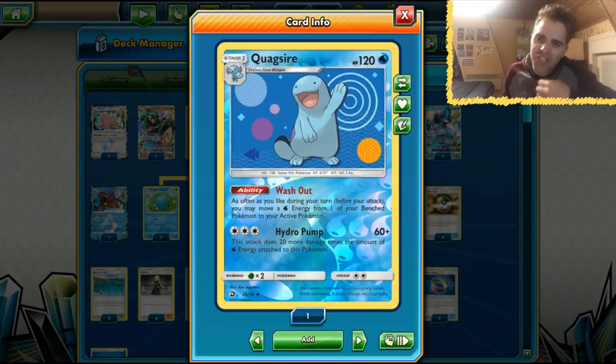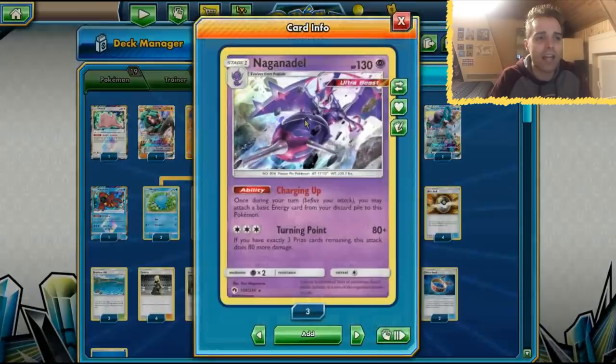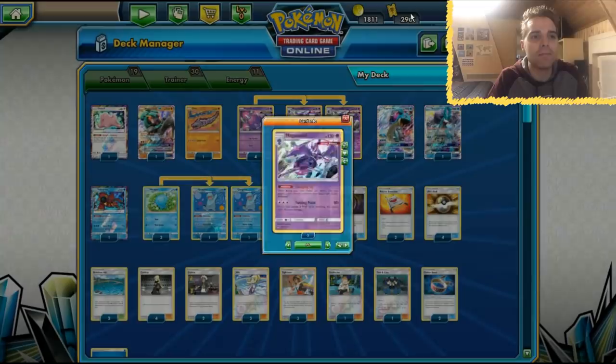What's up YouTube? It's Zandoz TCG here and thanks again for watching our TCG battle video. Today we're going to be playing with a Quagsire Naganadel deck. The Naganadel from Lost Thunder is so good and it actually pairs so well with Quagsire that we can actually play a water type deck that does very well.